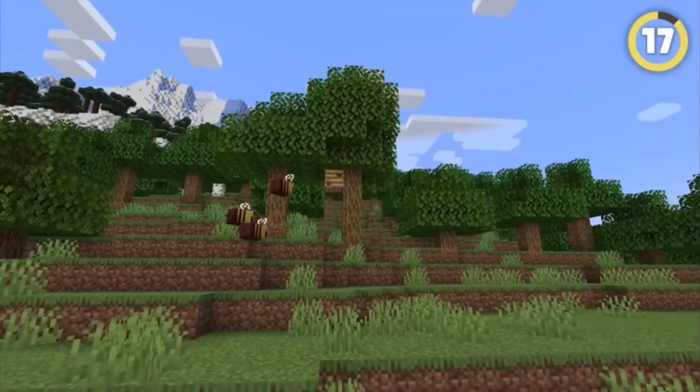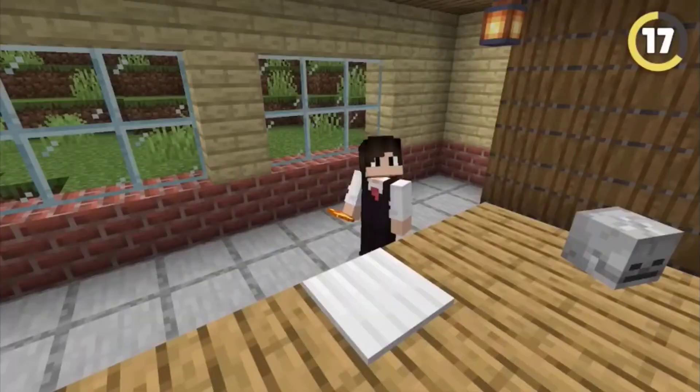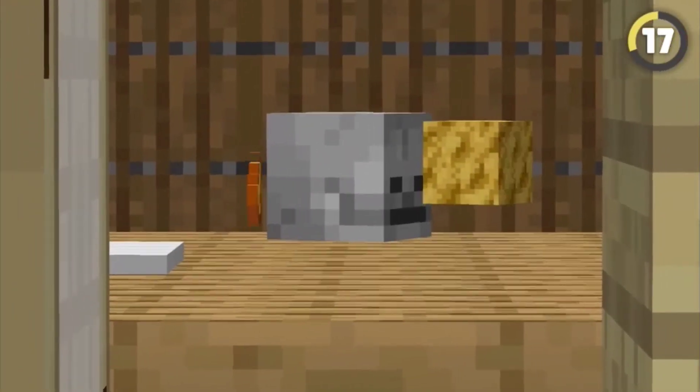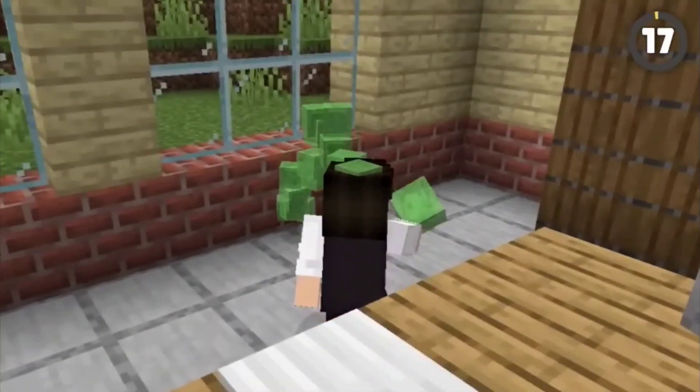Back when bees were added in 1.15, there were actually two secret textures hidden in the files for extra honey items. The first was for a crystallized honey item, and the second was this yellow block called the wax block. These items never made it into the actual game, but it does bring the concept of crusty honey into my head, and I don't like that.